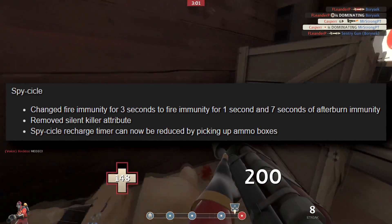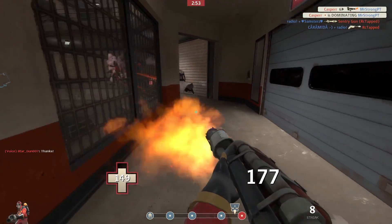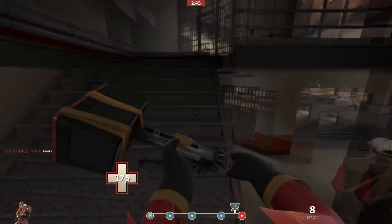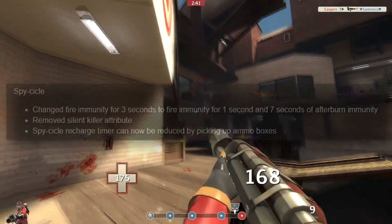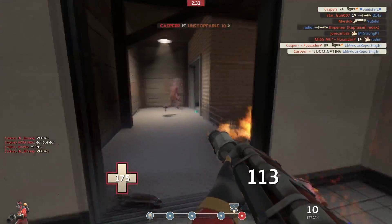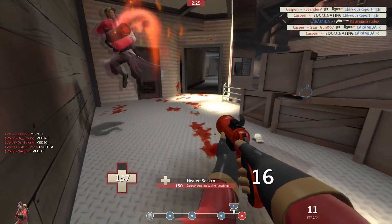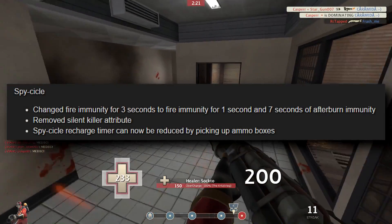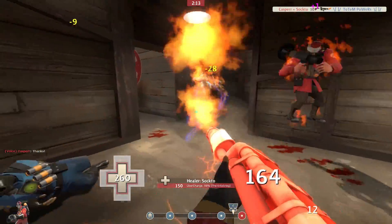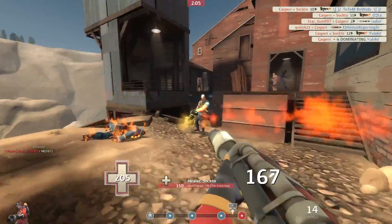Spy-cicle: changed fire immunity from 3 seconds to 1 second, and 7 seconds of afterburn immunity. I'm not sure if that means you'll continue to get hurt by fire for 7 seconds but won't catch on fire — that will be interesting to test. Remove the silent killer attribute — this is a complete nerf. I like the silent killer attribute; I find it more useful than the fire resistance, so I'm disappointed by that. The Spy-cicle recharge timer can now be reduced by picking up ammo boxes — the same way your cloak refills with the Dead Ringer or Invis Watch. When you pick up ammo, your Spy-cicle will recharge. That's a nice little buff.